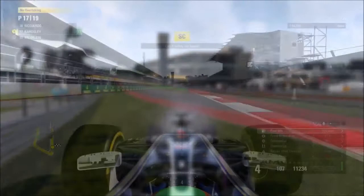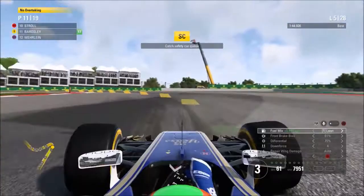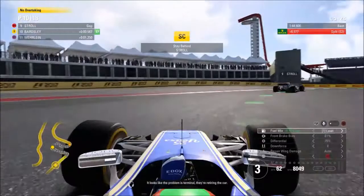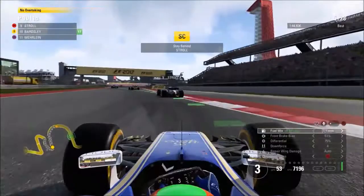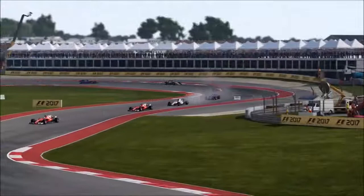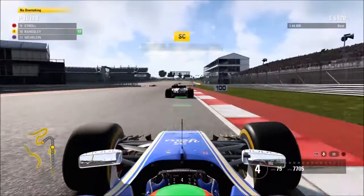During the safety car period, drivers make pit strategy changes — mainly those on used ultra-soft tyres from the top ten. We finally catch the safety car queue mid-way through lap five. Looking at the timing, it appears the Williams of Massa is also out of the race. Massa's Mercedes power unit gave up — he was running fourth on super-soft tyres, which was surprising. That's another disappointment, especially given how much longer he could have run under the safety car.